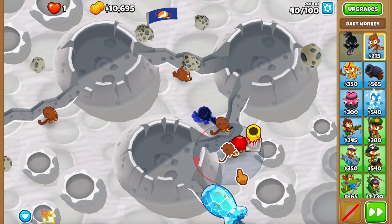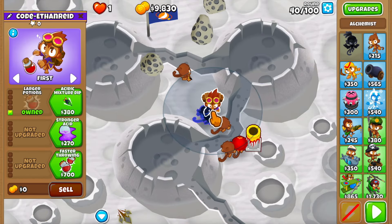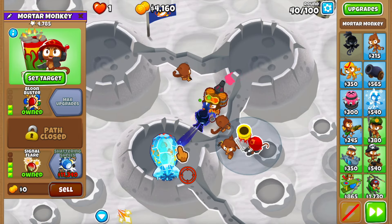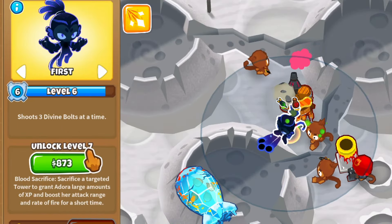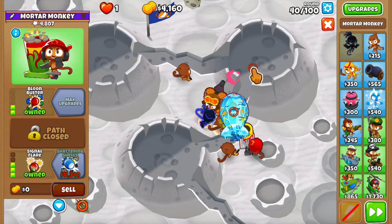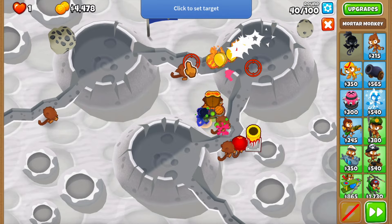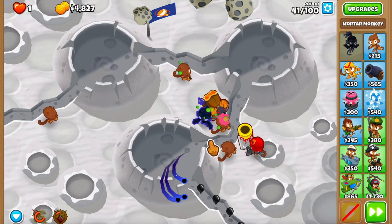We're missing about 600 for the sharing shells, so let me get a 4-0-1 alchemist. I think that's going to be enough - we're going to buff the druid and she attacks with three divine bolts. We're just off level 7, so let me use the level 3 ability now because the MOAB looks like it's going to pop. Did I use it a little too early? I don't think so - there we go, that's fine.